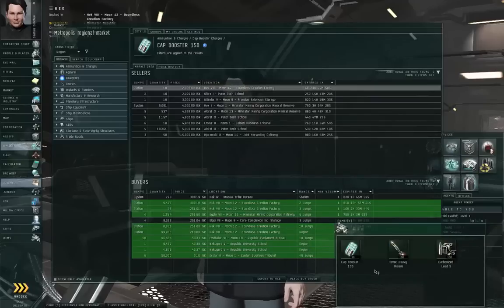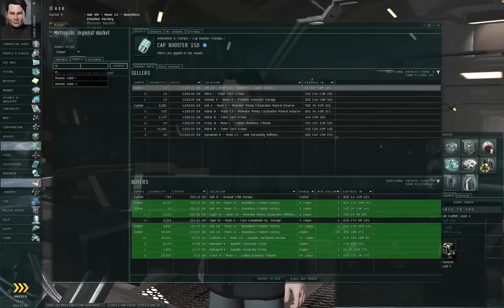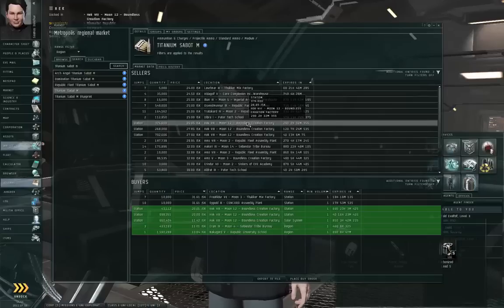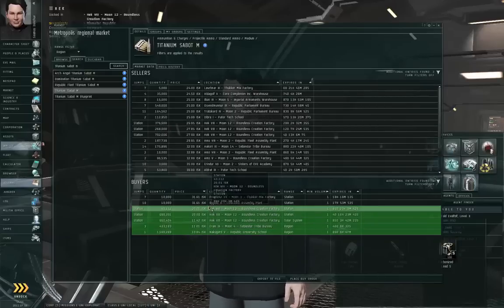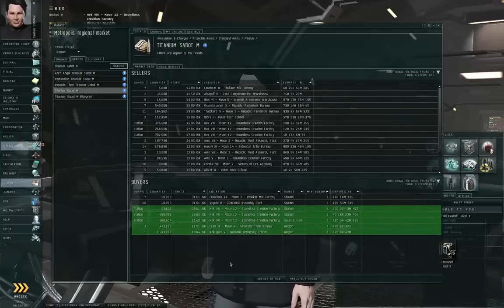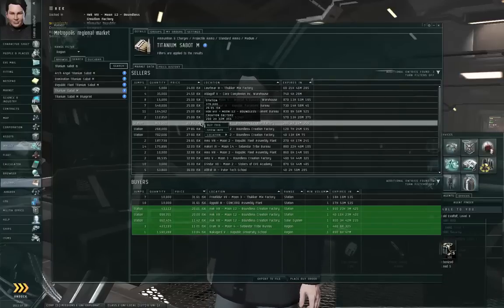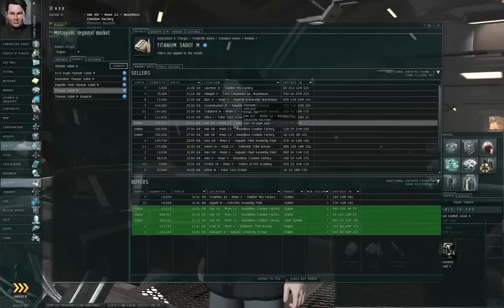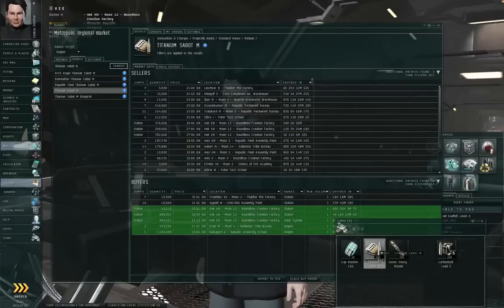Now let's suppose I wanted to buy stuff, and I figure I might need a certain kind of projectile ammunition called Titanium Sabot M. I can look up the market orders for that. The cheapest sell order in station is right here in Hek — I can get it for about 27 ISK. There are buyers asking for 20 ISK for this same item, also in station. If I wanted to, I can right-click one of these sell orders, select 'Buy This,' dictate a quantity of how much I want to buy, click the Buy button, and because the sell order was right here in station, the item appears right here in station.